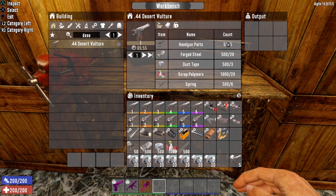As you increase the tier of Desert Vulture, it's the same materials, but the amount that you need will increase. A tier 1 Desert Vulture is not going to use the same resources as a tier 5. You'll need the schematic, handgun parts, forged steel, duct tape, scrap polymers, and springs. Once you get all that together, craft yourself a Desert Vulture and you are good to go.